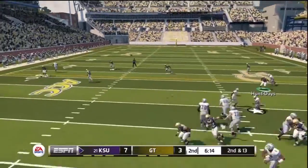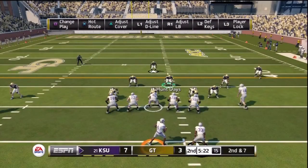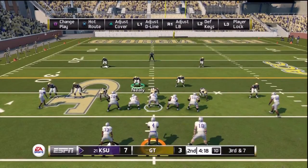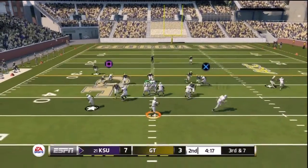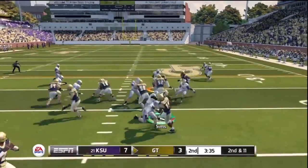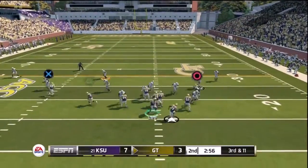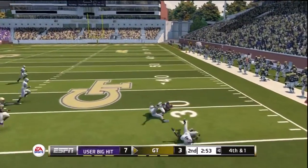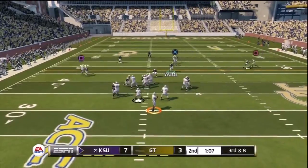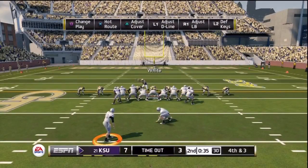The flex bone isn't the highest gratification offense on earth — there's an easier way to move the ball. You can just get in the shotgun and run zone read, QB wrap, and do whatever. The flex bone is a little bit harder. What makes it harder online is that sometimes when you're running your triple options or speed options, because of the delay, your button press or trigger press to pitch the ball doesn't register, and you end up pitching late, missing a give read, your quarterback gets killed, or you pitch the ball to the ground.